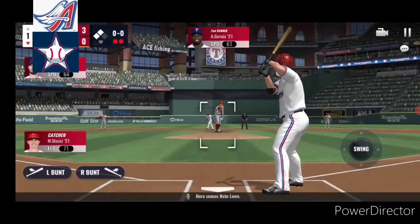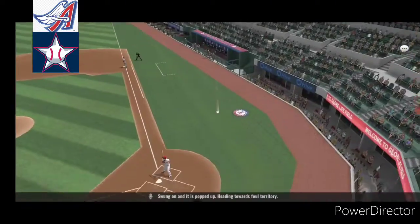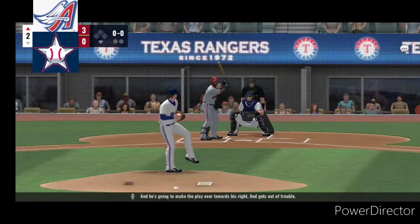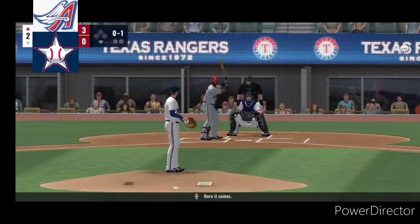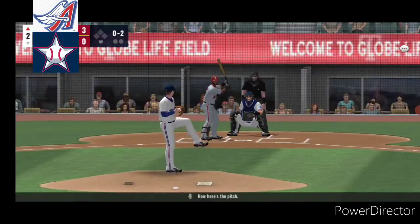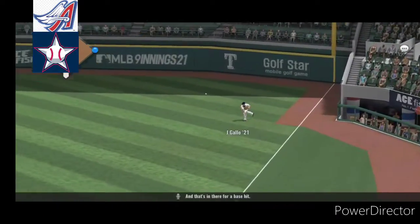Here comes Nate Lau, and the pitch. Swung on and it's popped up, heading towards foul territory. And he's going to make the play over towards his right and gets out of trouble. Slapped foul. Now a fastball for a called strike. Now here's the pitch, and here's a ball that gets lifted high up, and that's in there for a base hit.